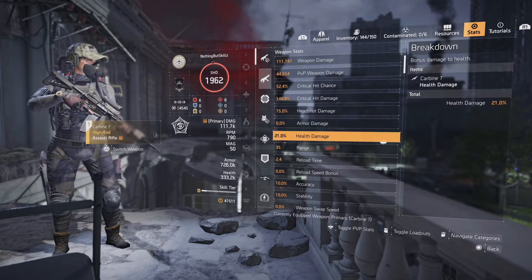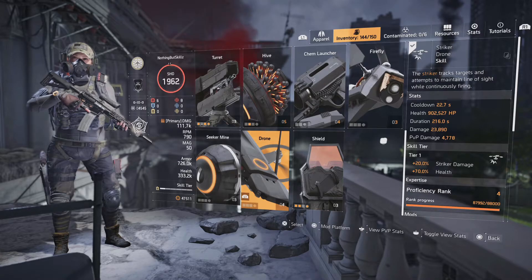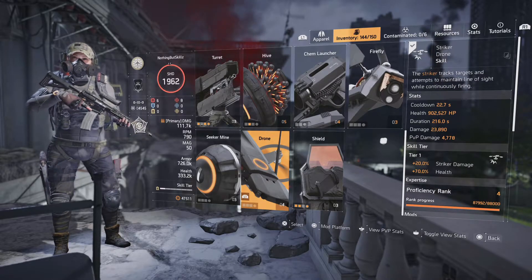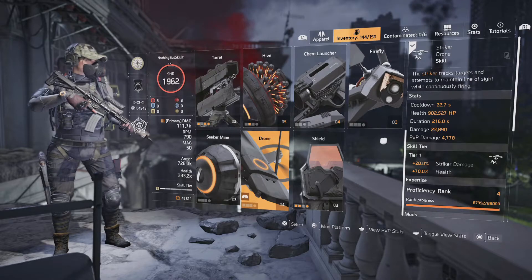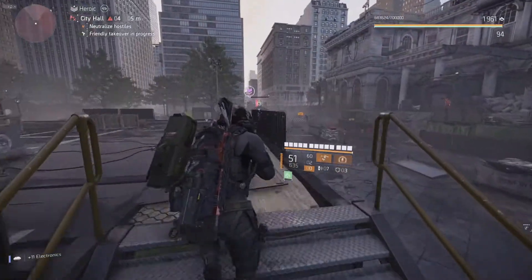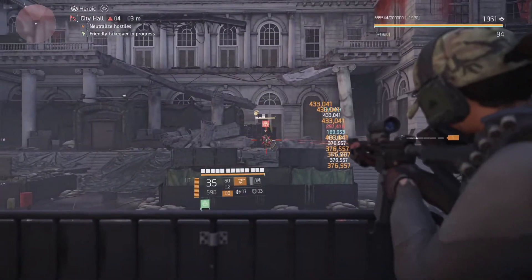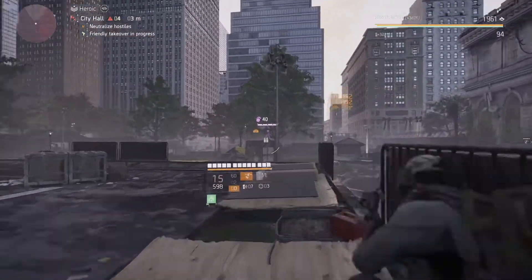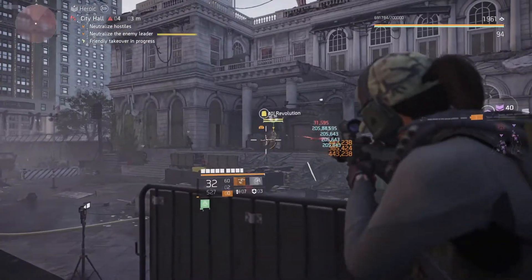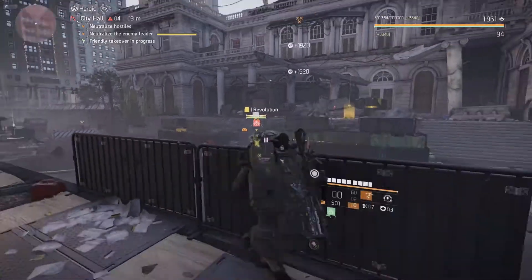For skills I'm running the Striker Drone, which works great with Spotter since it also gets 15% amplified damage. This is a Tier 1 skill because we're running the Technician specialization for the Link Laser Pointer, which gives us one extra tier so the drone hits a bit harder. I pair this with the Scanner Pulse — I use it to see the full battlefield, quickly identify where everybody is, and then focus that area. If you're looking for a build that can take out multiple enemies at once, this is the build for you.